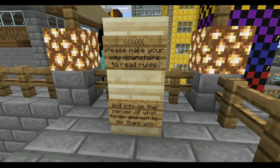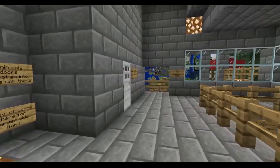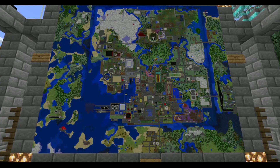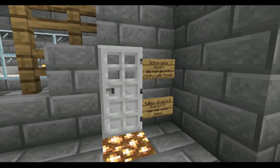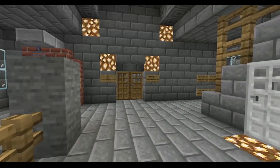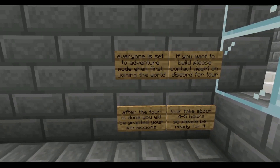Heading downstairs, it says 'Please make your way downstairs to read the rules and info on the server.' Info house second floor — this has the map viewing room so you can view the map here. It is quite the large map and we are right above the harbor. We also have iron doors used for administrative doors, because everyone at default is set to adventure mode so they can roam around without accessing areas they're not supposed to.